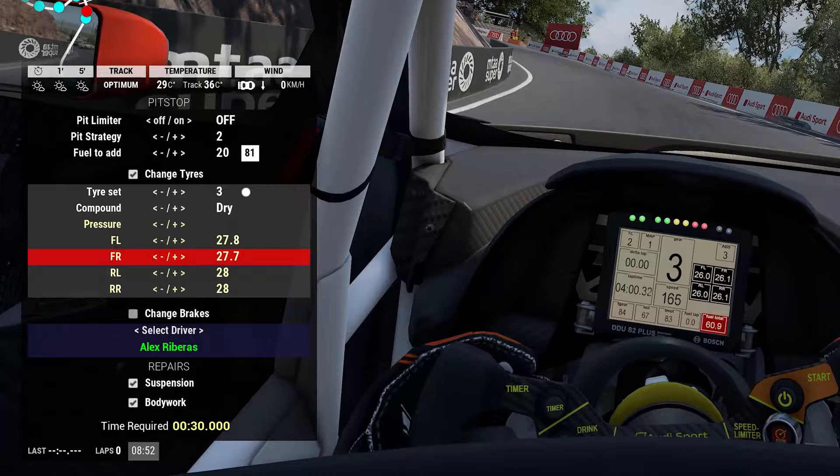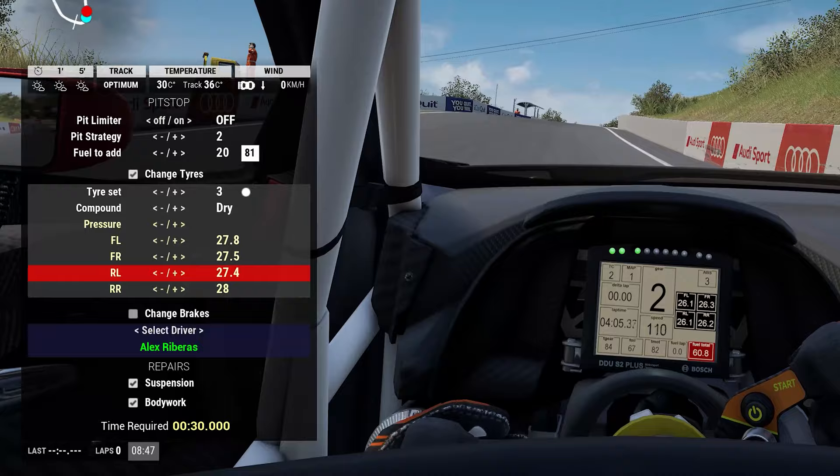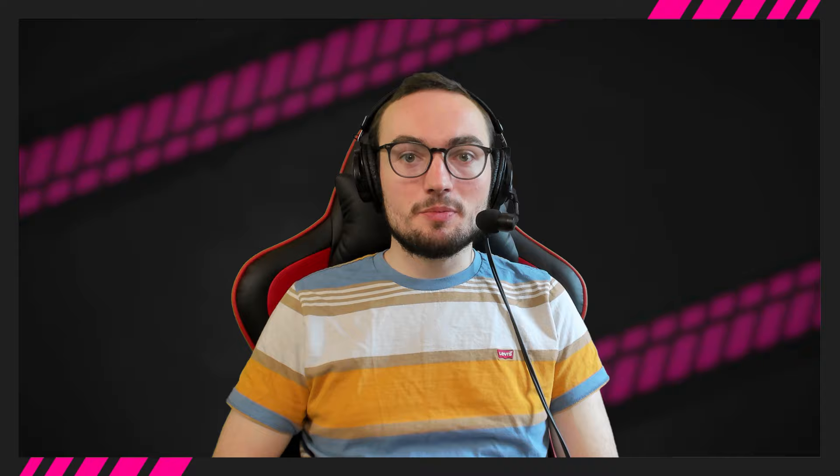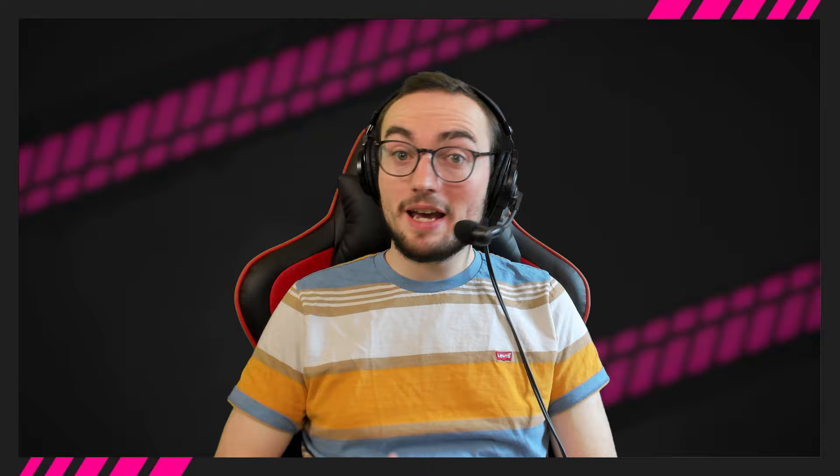With the ability to change pit stop settings through the MFD you can actually rectify any issues that make your stop invalid on the fly, but just make sure you do this a couple of laps before your stop — you don't want to be rushing or panicking just before you come in. So now that your pit stop menu is set and those settings meet the requirements for a valid pit stop, it's time to think about the approach. The entry itself is down to practice; you need to know how tight the corners are and crucially where the pit lane entry line is. You'll need to engage your pit lane speed limiter just before the entry line, and make sure you're down to first gear before you engage the limiter. Staying in second will prevent the limiter from working in most cars and this mistake can be very costly.